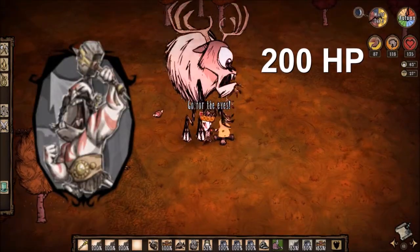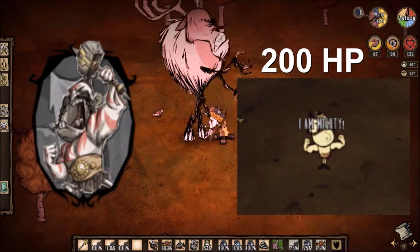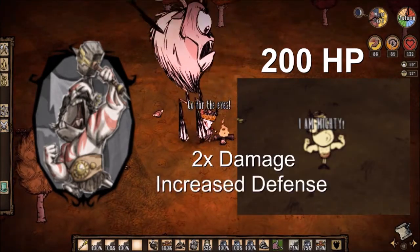Wolfgang has a big 200 HP and is able to go mighty when his health gets low, which deals 2 times more damage, gives increased defense, and a speed boost.